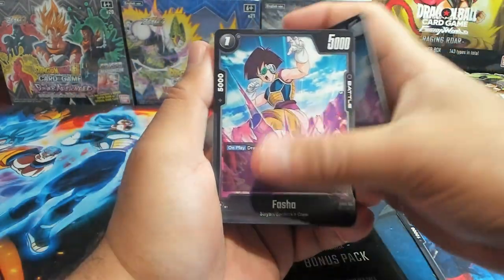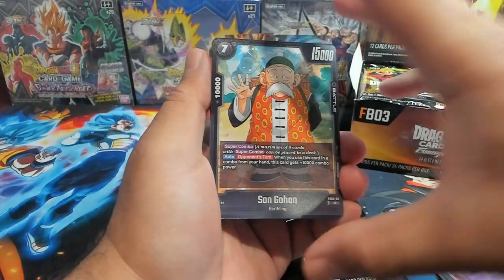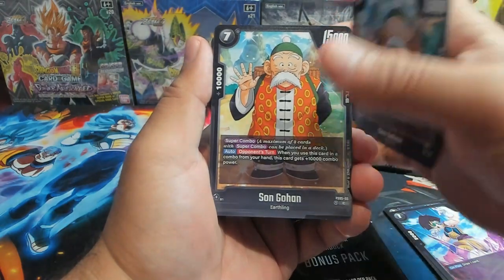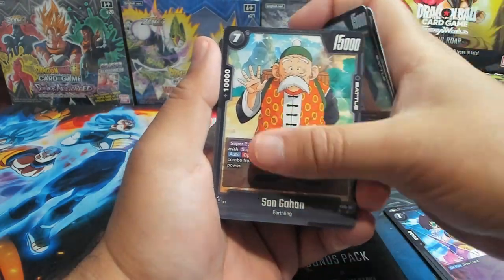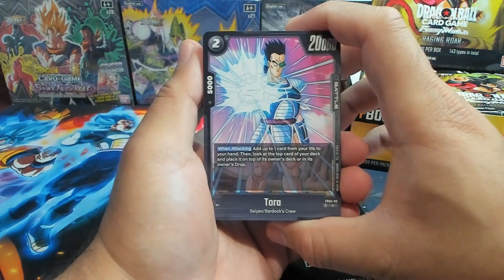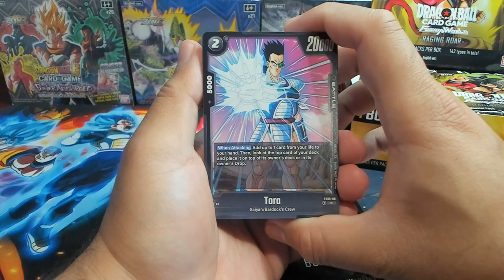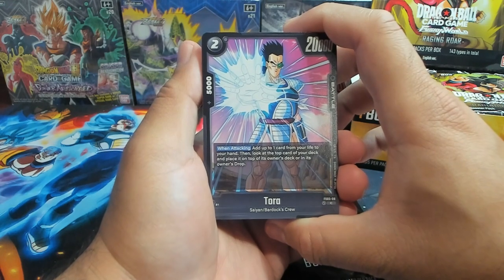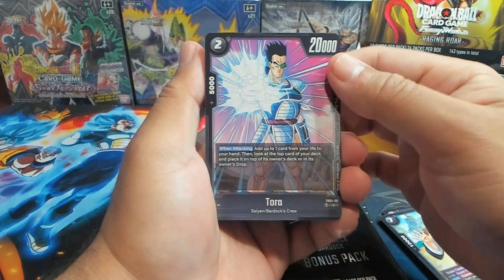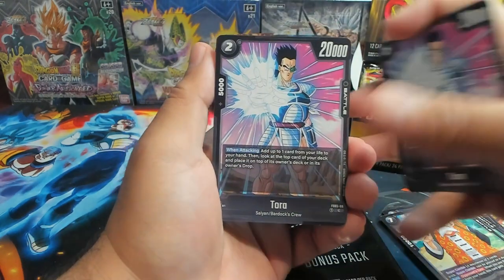We have a Fasha — I think you only get like two. Fasha's your draw card and she's also Saiyan Bardock crew. We have Grandpa Gohan — he's the super combo, so you get four of those. We have Tora — when attacking, add up to one card from your life to your hand, then look at the top card of your deck and place it. A little cycling card. And an Awakener.